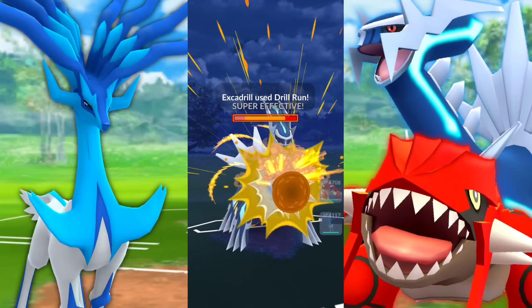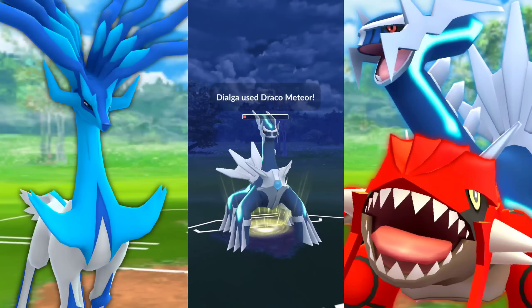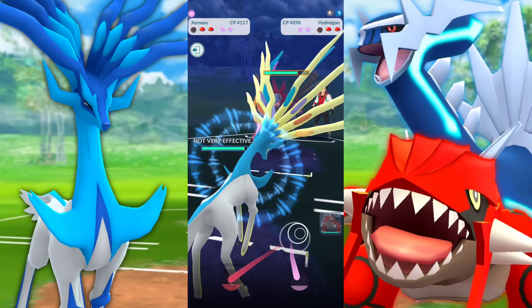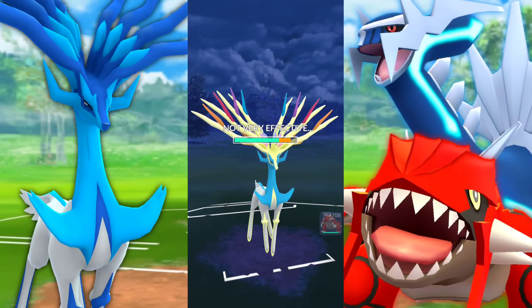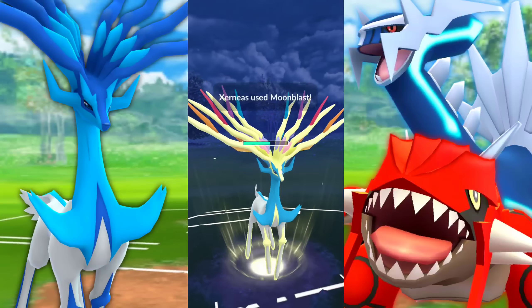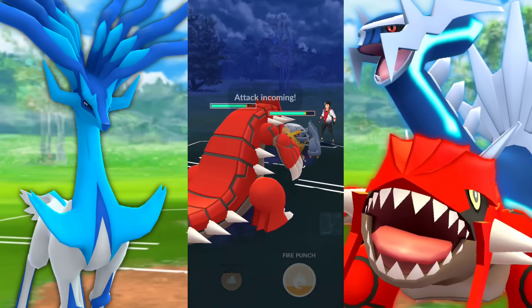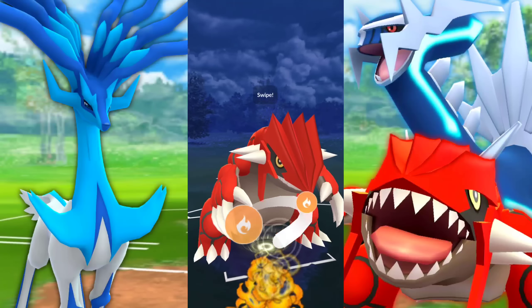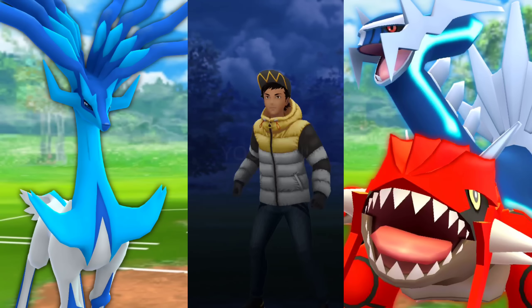We make a swap into our Dialga. They bring in Excadrill. I'm hoping we land the Draco without them shielding up — and we are getting it through. Fantastic. They just let it go, and that's all I really needed to come back from this battle. We bring in Xerneas to have a little fun. They could have Flash Cannon, which would be devastating, but it is Brutal Swing. We're not going for Close Combat yet because we don't want to lower our defense. They have Metagross in the back, so I immediately swap into Groudon. It's a 2-2 shield situation, and in that situation Groudon wins 100% of the time. They already knew it — they backed out, and we take the win.